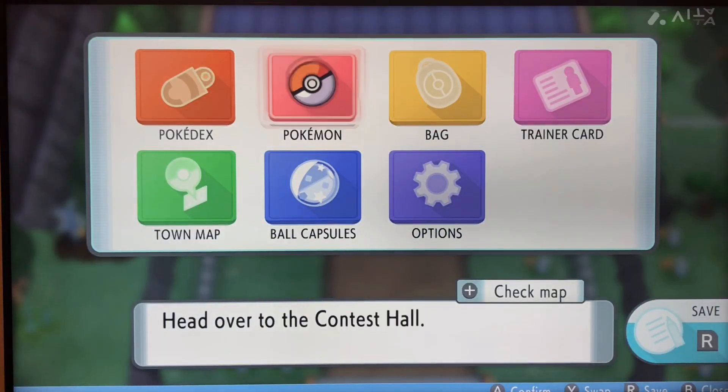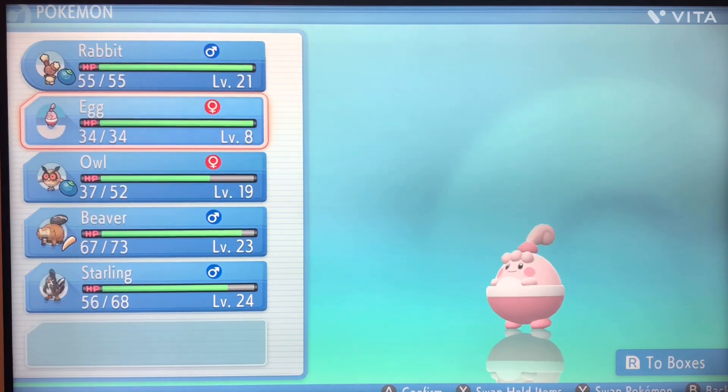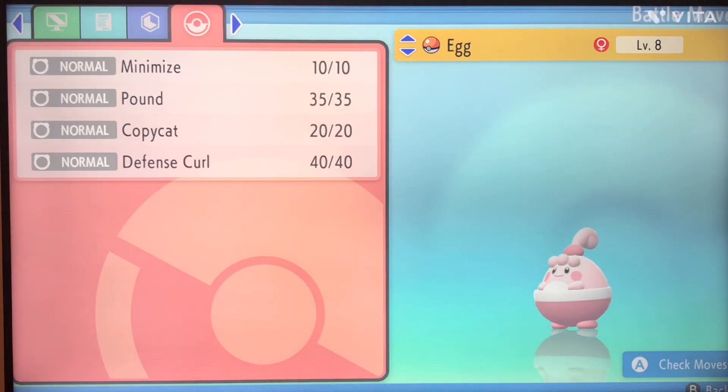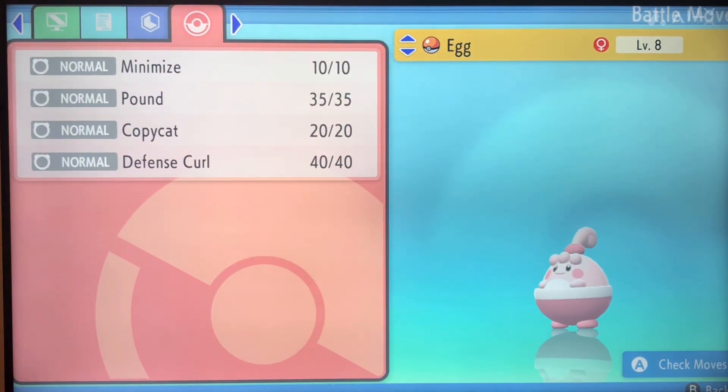Without further ado, let's walk into what we got in the last episode — we got an Egg. And Egg, if I'm not mistaken, yeah, Brave Nature. Not great. It'd be great if we had the Sassy nature, but Serene Grace is really good, so I don't mind. I didn't show off the moves that we learned. Egg is like level 8 now: Minimize, Pound, Copycat, Defense Curl.